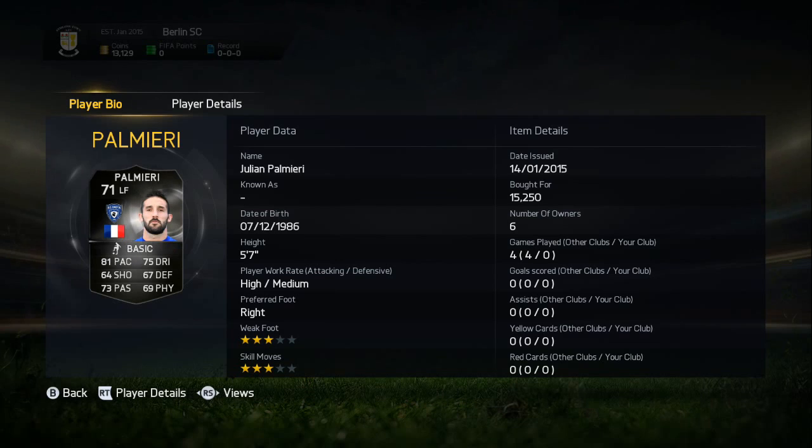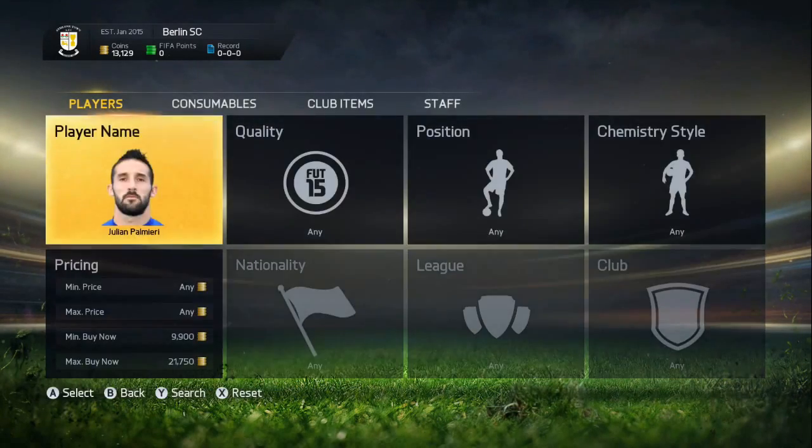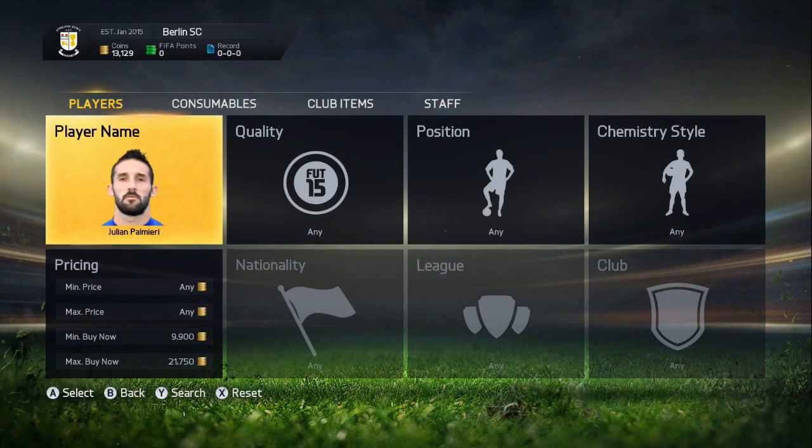I've just gone and picked up this guy for $15,250. So I've listed them up for $19,000 start, $20,000 buy now. Over on the market, the cheapest one up is $21,000 — just going to show you that quickly. So cheapest one up, $21,000 just there. Hopefully I can go for $20,000.